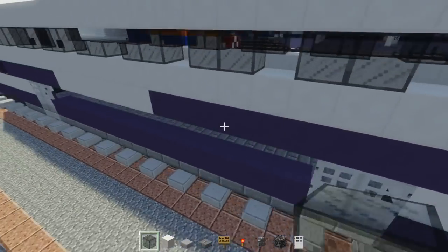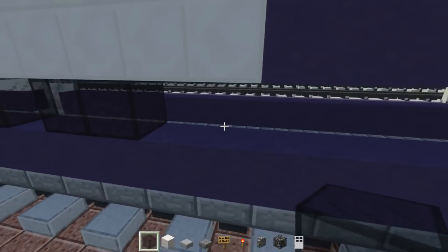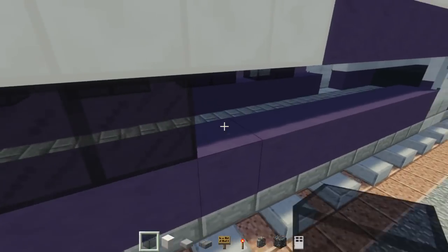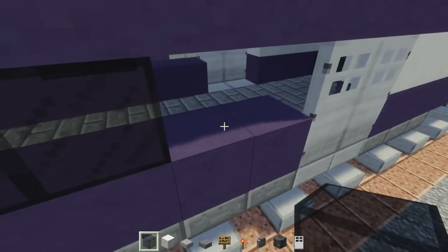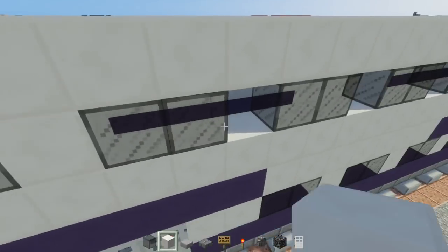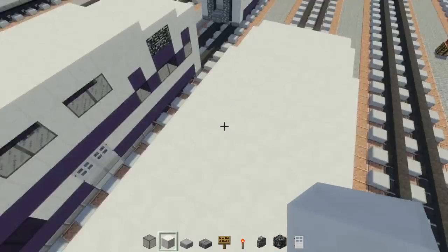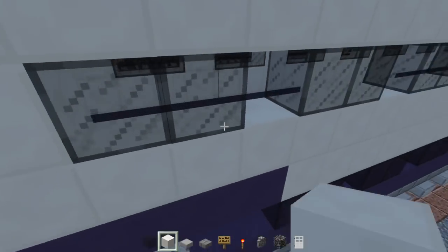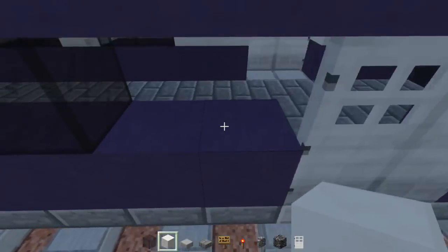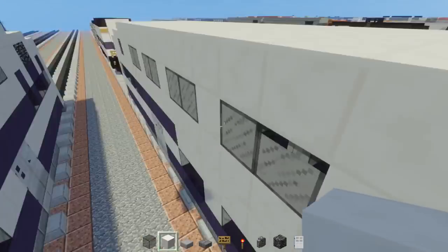After we do that, we're going to add four windows on the bottom. Just skip two away from the door and add three windows so there are two blocks of space between that and the door. Then we're going to add quartz block right in between all the windows on top and bottom. Also for my model, I did not add a floor — if you want to add an interior you probably should, but mine doesn't have it because I don't really do interiors.